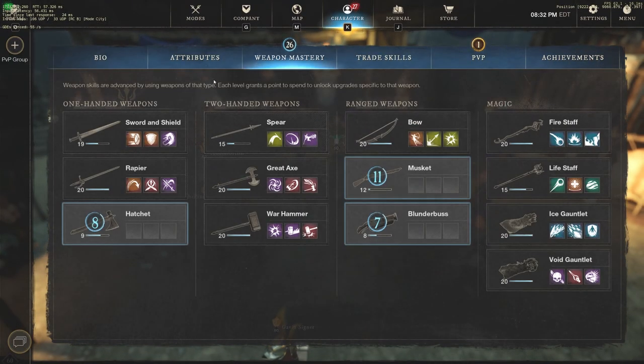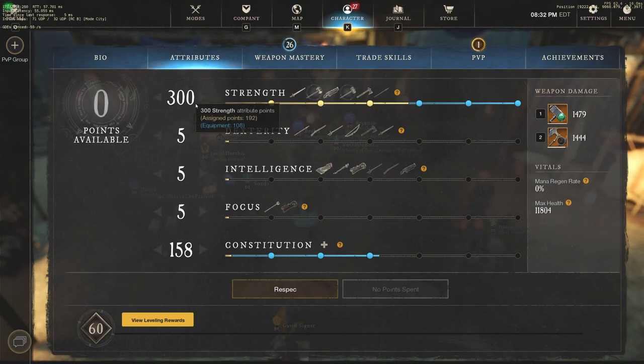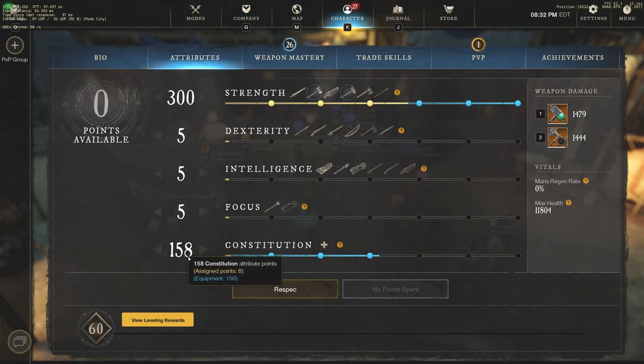The first thing that's really important is the attributes. 300 Strength is going to be a necessity — it's going to give us damage, and both weapons, the Hammer and Great Axe, scale off Strength, so that's exactly what we're going to do. Constitution is also going to be where all our leftover points after 300 Strength go. You're going to want this to be at least 160. I have a pretty bad build right now — I put this together just to test how strong this build really was, and I was winning games in arena with just 158 con.